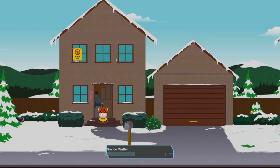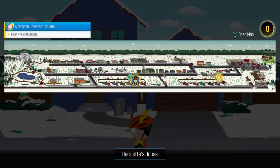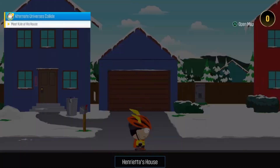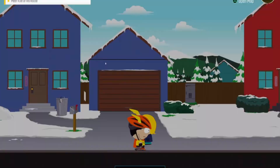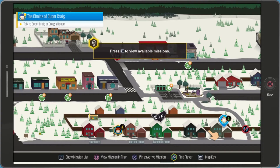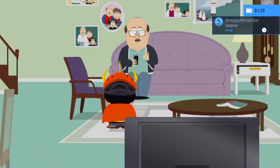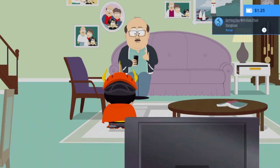A lot has changed for the better. Some big things include your phone acting as a side menu, covering things like customization, Coonstagram, crafting, map, and even phone settings. Your map is going to be key for finding quests and your location in the area. You don't need to go to a separate menu anymore — just hit a button and it appears above you. Nothing has really changed about the map itself; everything is still in the same place, though they've added new homes to explore and a few locations have changed slightly.